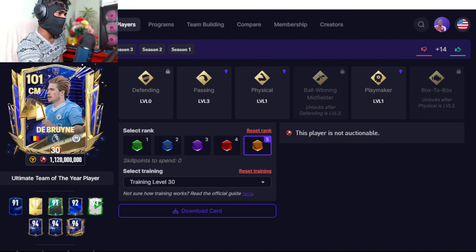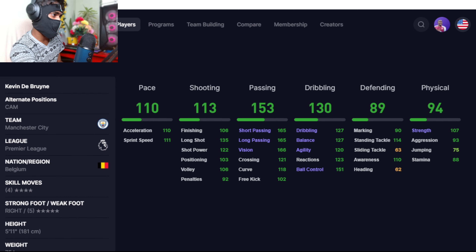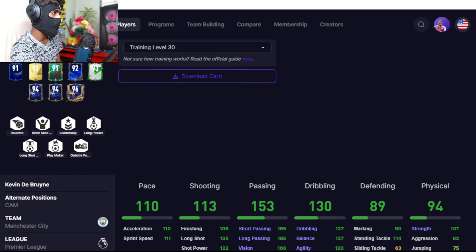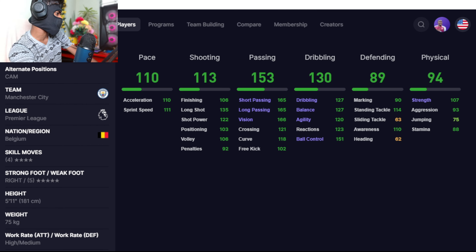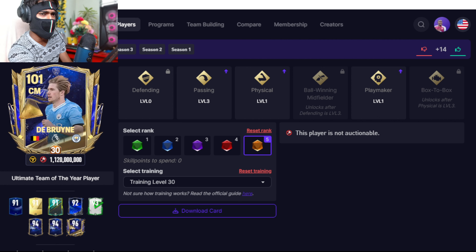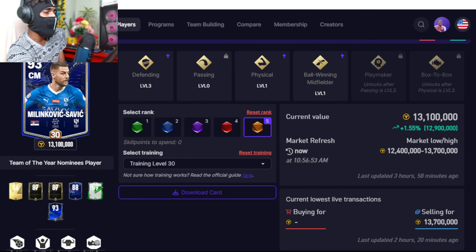Number two is pretty obvious — Kevin De Bruyne. 153 passing, 130 dribbling, 110 pace, with alternate position as attacking midfielder. Traits include leadership, long passer, long shot taker, playmaker, and outside foot shot. High attacking work rate, medium defending work rate — one of the best and smoothest cards in FC Mobile.